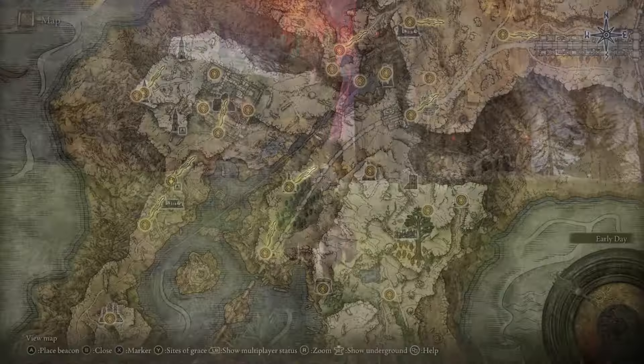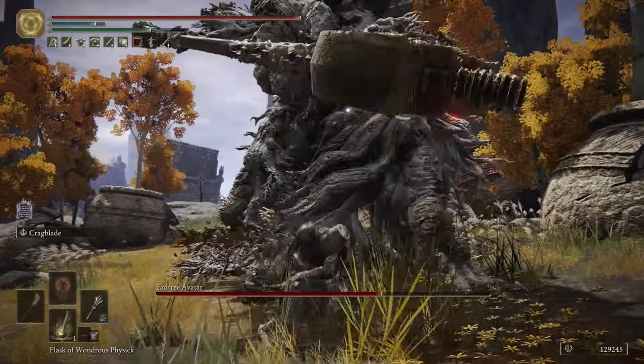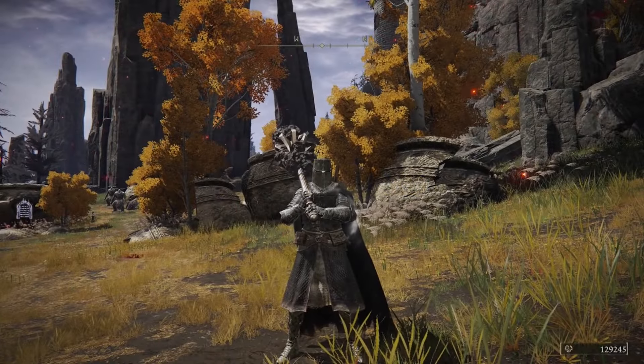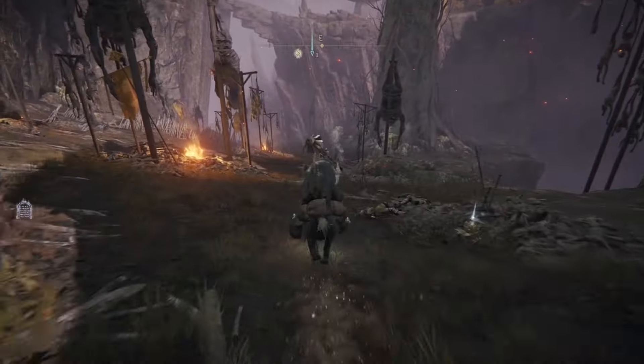For the last two crystal tears in Liurnia of the Lakes, head to the northeast section where there is another minor Erdtree. Kill the avatar there and you will be rewarded with the Magic Shrouding Crack Tear, the Holy Shrouding Crack Tear, and the Lightning Shrouding Crack Tear.